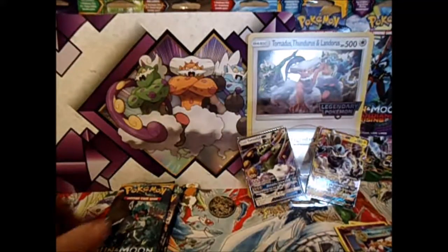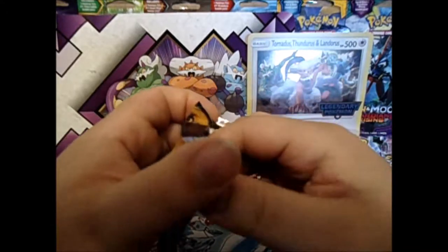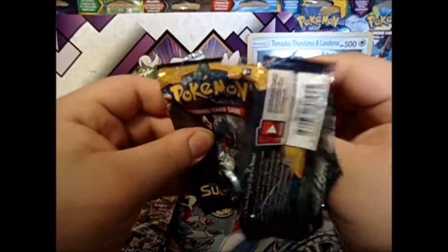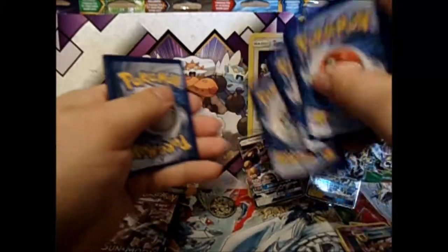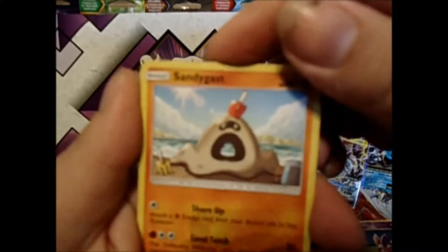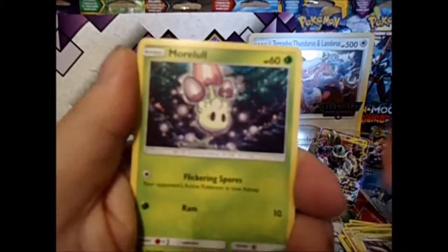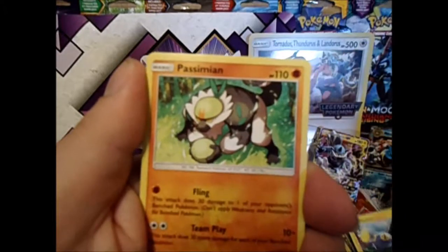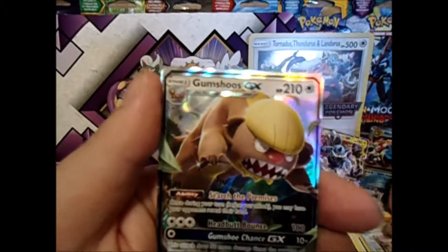Because I pretty much have everything I needed from that set. Sun and Moon — going on a gold Ultra Ball hunt. One, two, three energy, one and two. Sandy Gastly, Caterpie, Skarmory, Murkrow, Chinchino, Pangoro, Spinarak... reverse is a Lillie, and a Gumshoos GX.